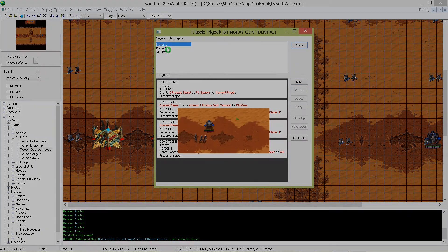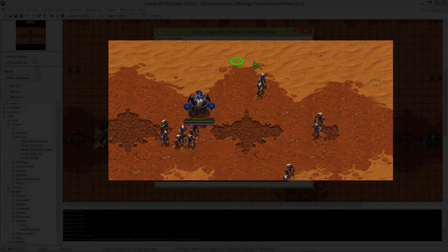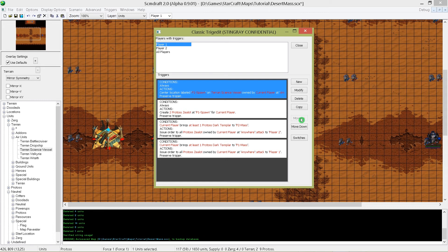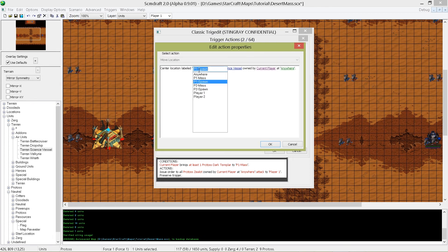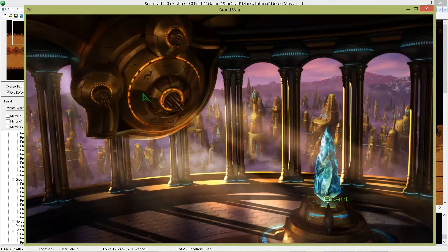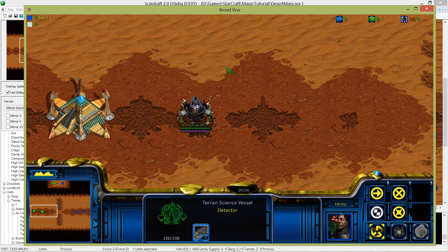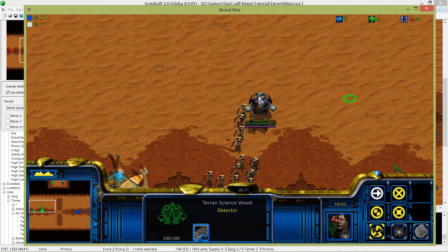Now there is one more important step. If you would test your map right now, you would experience a delay for the spawning location — your zealots would not exactly start always under the vessel. To fix that issue, we have to move the trigger to the very top of the trigger list. As the trigger system is similar to a programming language, it will always begin to execute the first trigger from the top of the list. Let's copy the trigger for player 2 and change the spawning location to p2 spawn. Now save the map and jump into StarCraft Remastered. The whole map is now visible and our zealots are spawning under the vessel. If you want to create additional players or additional mass control signals, you should now have a basic understanding of how to add them into your map.